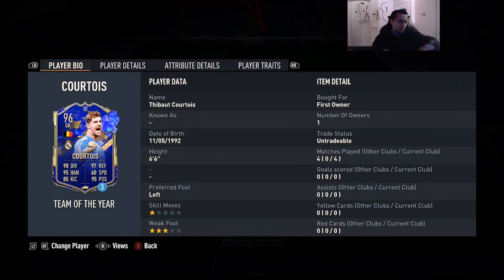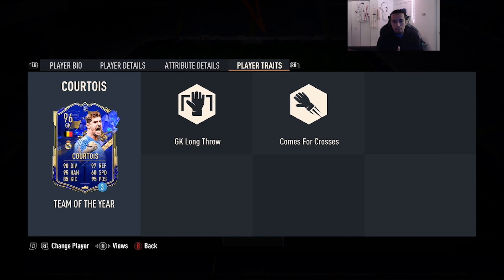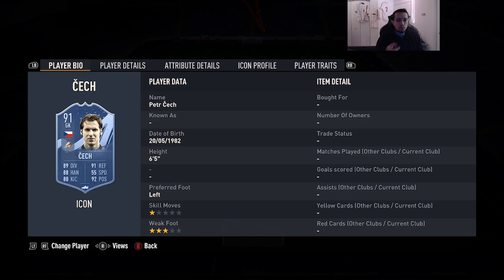Number 3 is going to be Team of the Year 96-rated Thibaut Courtois — 6'6, left foot, three-star weak foot, 90 diving, 95 handling, 85 kicking, 97 reflexes, 95 positioning. He has goalkeeper long throw and comes for crosses. I like this card a lot — I went against him a couple of times and I only had very very good experiences. The combination of his height means he just covers most of the net. He's a very solid goalkeeper.